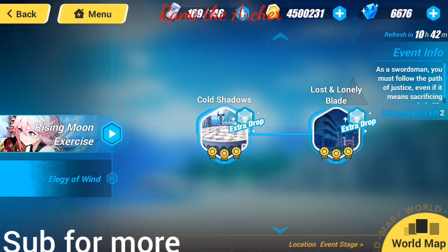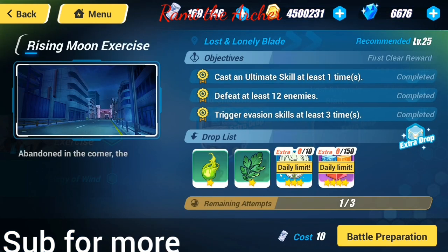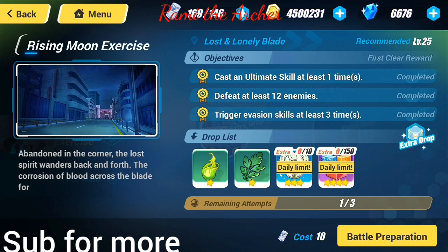Moving on to Part 2, the Rising Moon Exercise. Here you can use Flame Sakitama and see her attacks and special attack — basically everything about her. However, there is one thing I want to mention about the second stage.